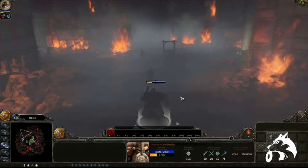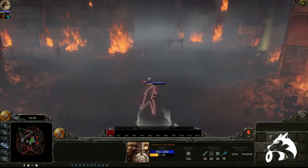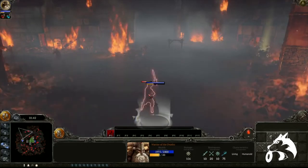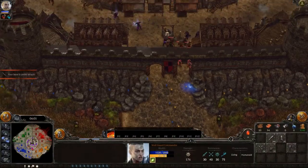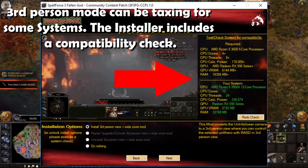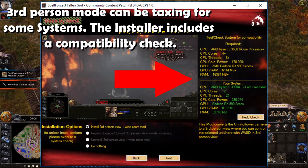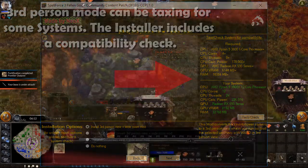Besides new maps, the patch also includes various quality of life changes, such as a third person mode, a level cap increase for the campaign, a no special effects mode, and many other things. All of these are included in an installer, which allows you to specifically select which parts of the patch you'd like to install, so if you're only interested in certain maps or let's say only the third person mode, you can choose to only install those and leave the rest out.